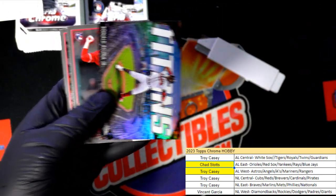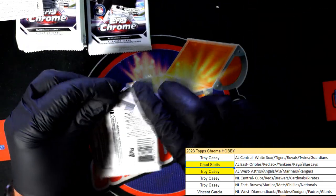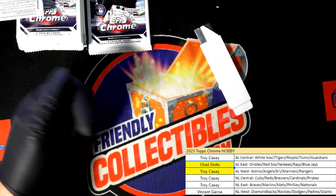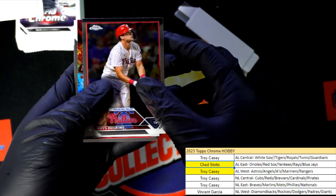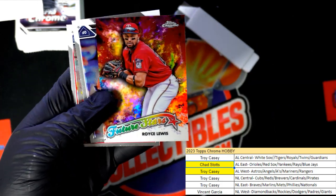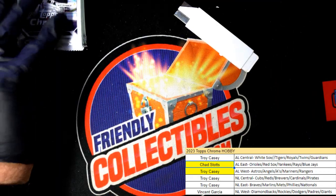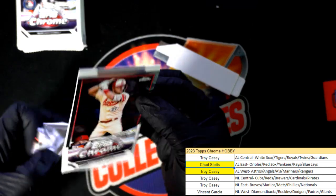Nice — Titans, Acuna, for the Braves. Michael Harris rookie. Alex Bregman, 88 Topps refractor style. What is this? Future Stars — Royce Lewis. Nice one. I got all excited, I thought that was going to be like a red parallel, but it was a Future Stars card.